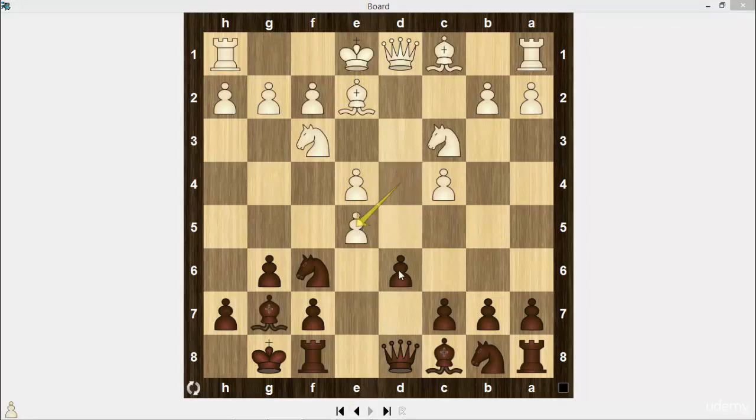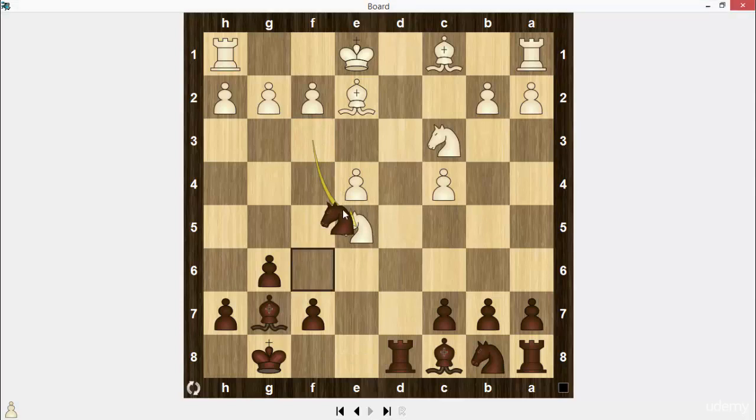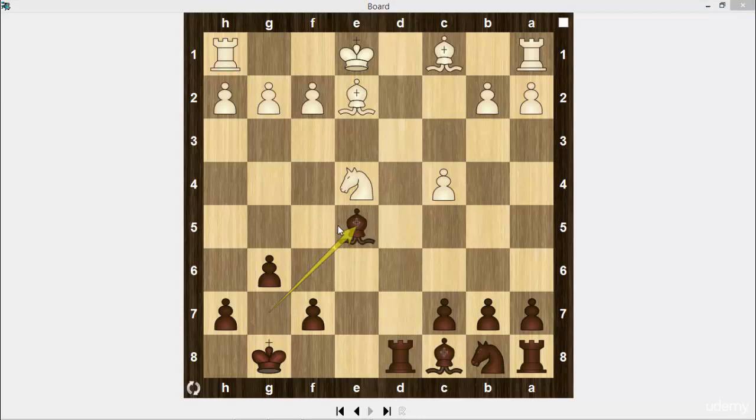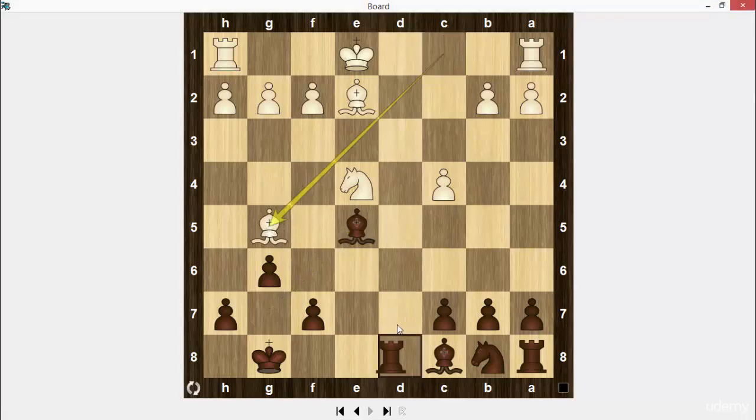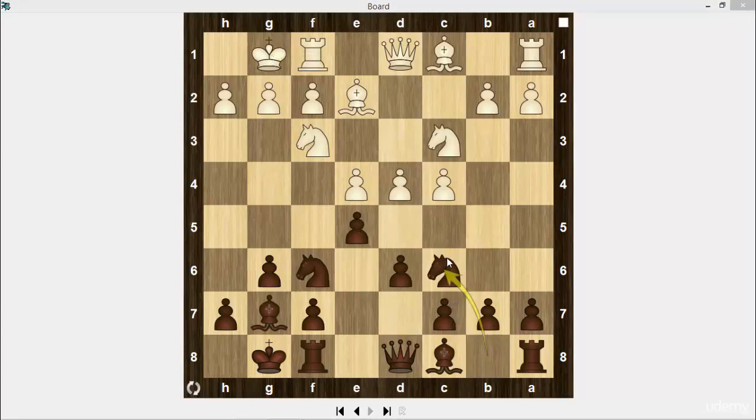It was also possible to take on e5, but white doesn't win a pawn on e5. If he takes, then knight takes on e4, knight takes knight, bishop takes on e5. If bishop g5, then rook d4. So white castles. Nc6. Another option was to play knight to d7, d5, knight goes to e7. It's a classical line of the King's Indian Defense.